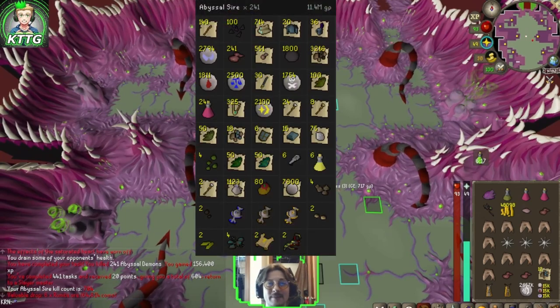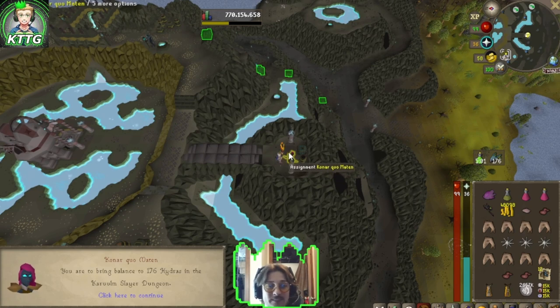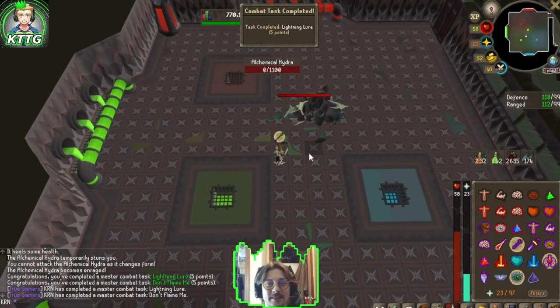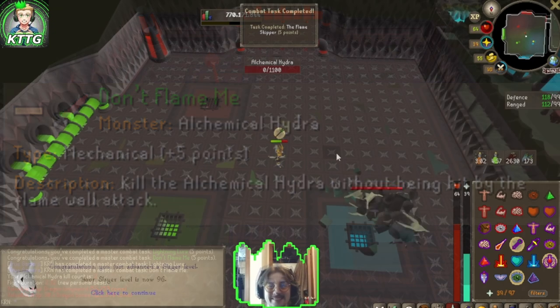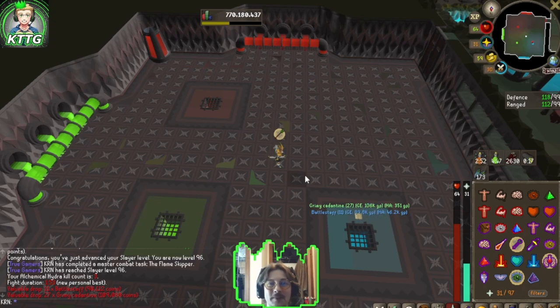Next task: 176 hydras in the Karuulm Slayer Dungeon — our first hydra task. You know we're doing the boss. That's two combat tasks complete: lightning lure — don't get hit by the lightning attack — and don't flame me — don't get hit by the flame wall. 96 slayer and the flame skipper combat achievement complete! I'm going to finish this task in the next video.